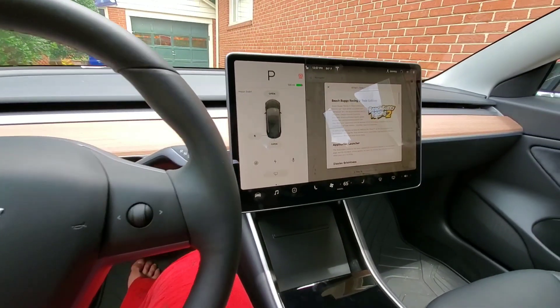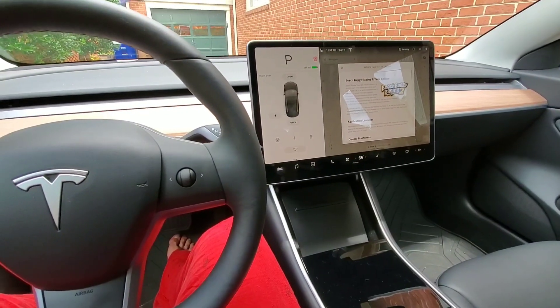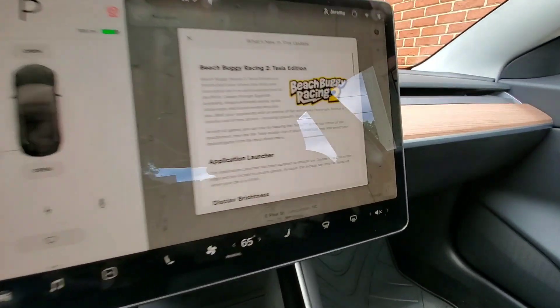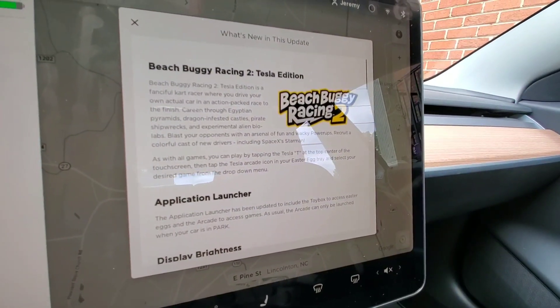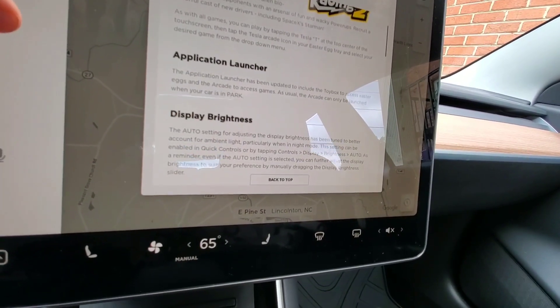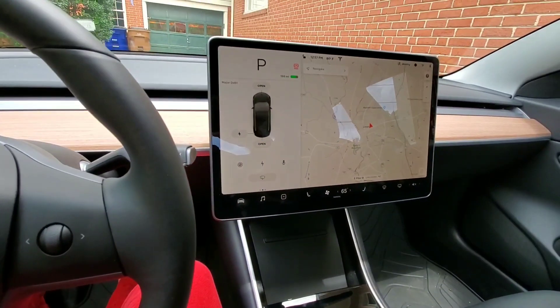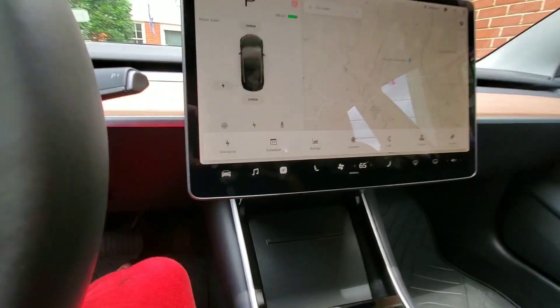My Model 3 just got the 2019.20.4.1 update and I haven't really seen anybody post the release notes yet. There's really not a lot new except the Beach Buggy game - the app launcher is different now, and I think there are display brightness and dog mode improvements. So I'm gonna check out Beach Buggy.